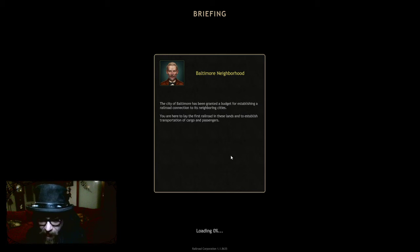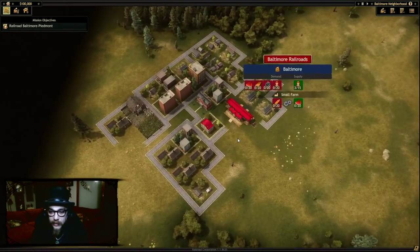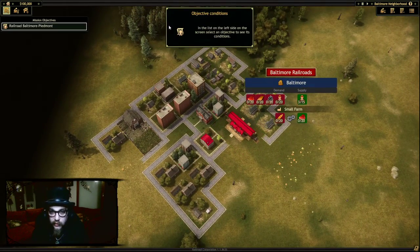The city of Baltimore has been granted a budget for establishing a railroad connection to its neighboring cities. You are here to lay the first railroad in these lands to establish transportation of cargo and passengers. Have I now?